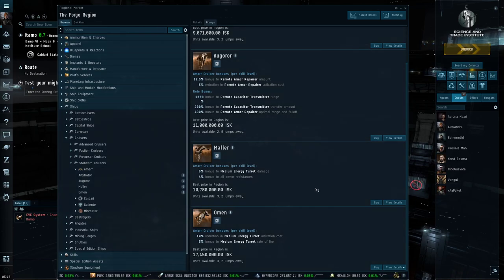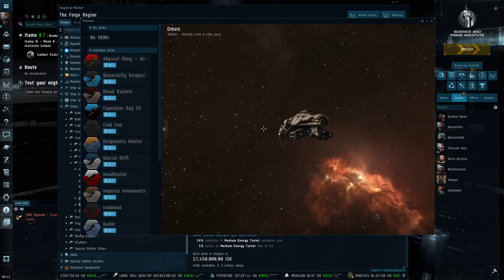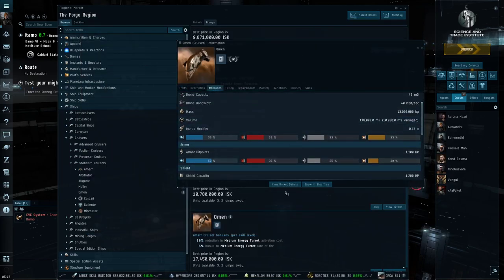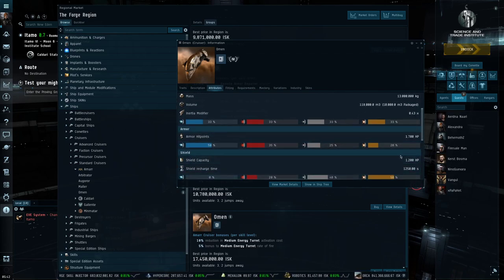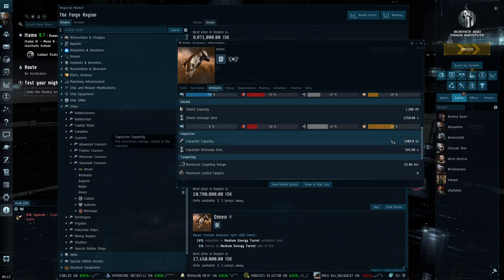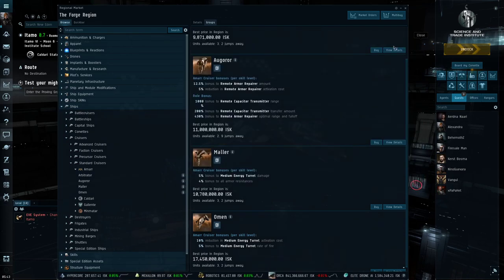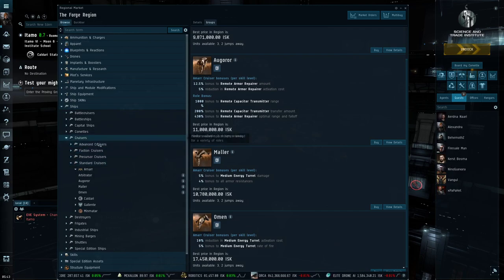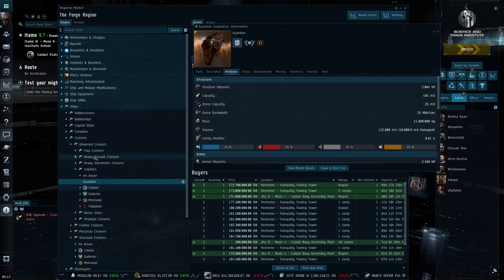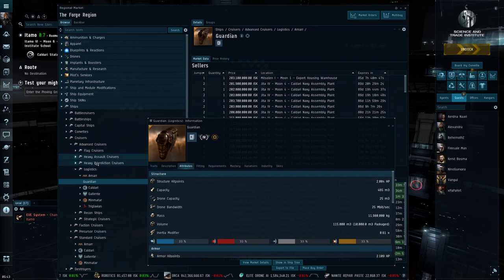For the Amarr, if you look at their ships on the whole, they are characterized by several things. First, they are the most armored ships in the game with weaker shield systems at the Tech 1 level. Second, they have very large capacitors because those capacitors are designed around the use of energy weapons. Their tactics also reinforce the notion of energy transfer — look at the logistic ships like the Guardian, which transfers energy back and forth to maintain capacitor in order to fire energy weapons.